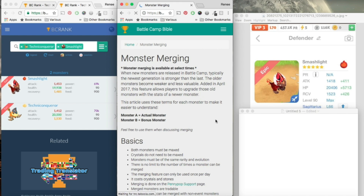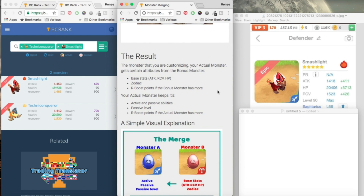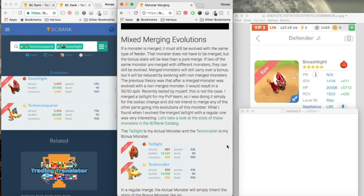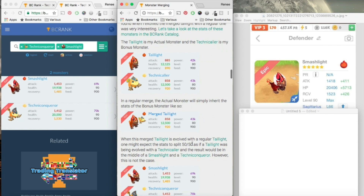Go to my monster merging page at battlecampbible.bcrank.us/monster-merging or just go to the Battle Camp Bible homepage and click on the merging article. I still have my basic information about merging and how that all works. I've now updated my mixed merging evolution section on the page to reflect what actually happens when you do a mixed merge evolution. For my example, I used my Tail Light and Technicolor that I merged in my previous video and just evolved in this one. When you merge a mob, the stats are really simple — it just takes the stats of the mob that you use for Monster B, the bonus monster.